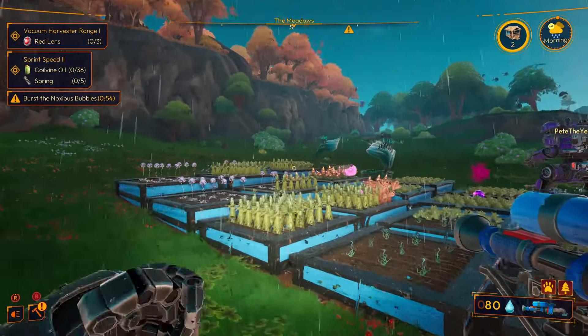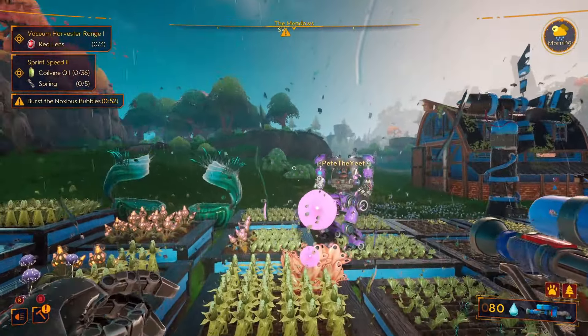You have to either catch the weeds or pop the bubbles, and you are going to get noxious pods. Once you have these, you're going to need to put them into the grinder and grind them into noxious spore, which looks like a paint tub.